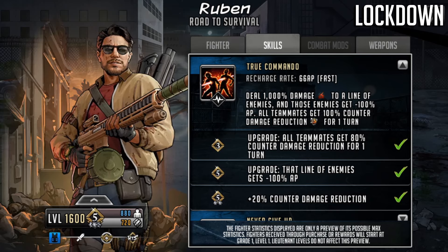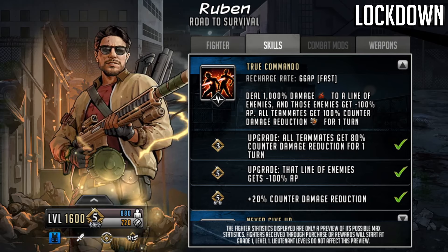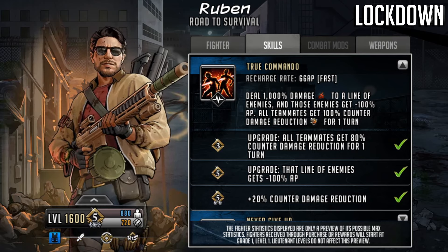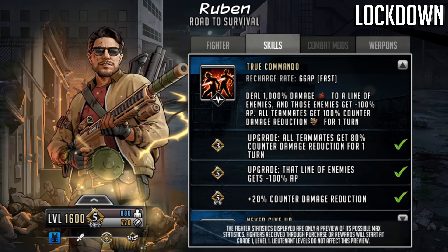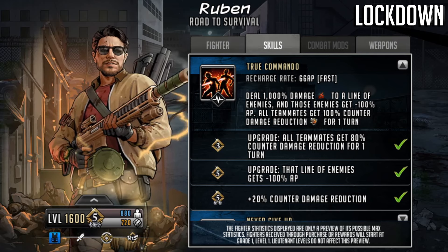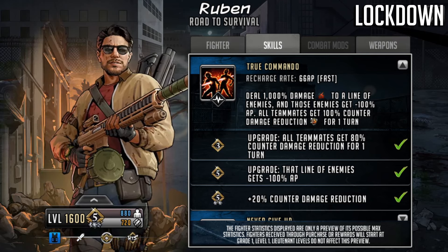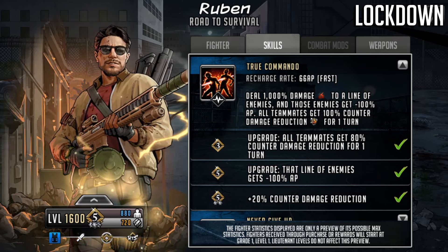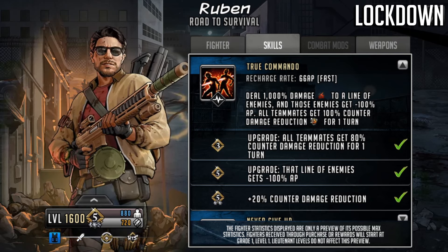Looking at the upgrades on the adrenaline rush: at grade three it gets an upgrade where all teammates get 80% counter damage reduction for one turn. At grade five that line of enemies gets minus 100% AP. At limit break two it gets plus 20% counter damage reduction, increasing that grade three upgrade from 80% to 100% counter damage reduction.